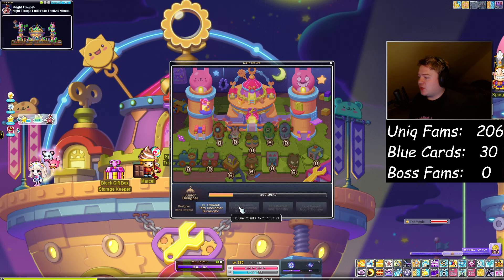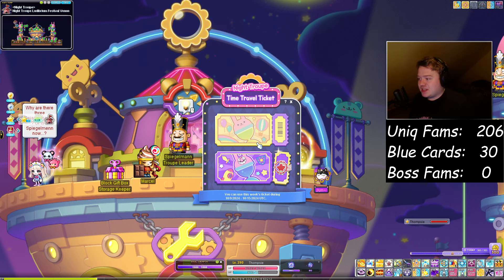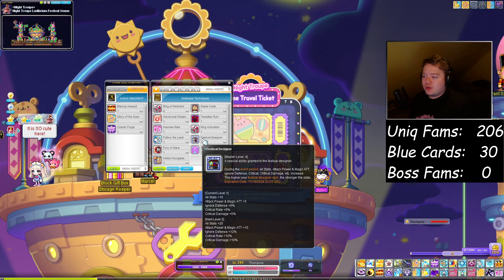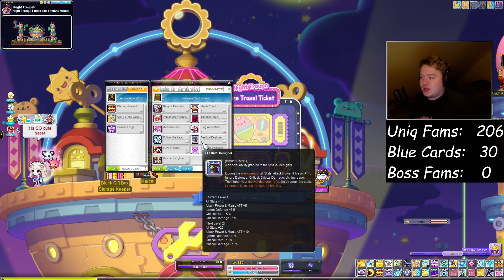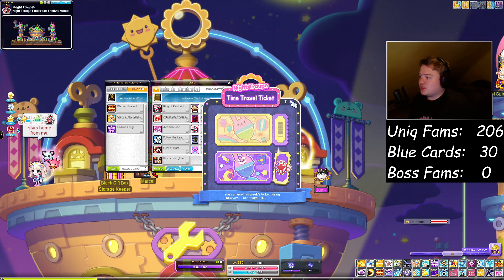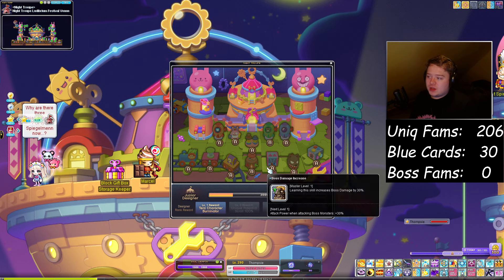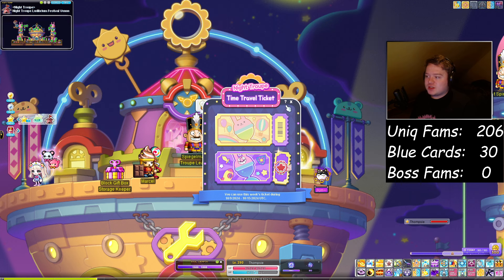This EXP will scale based on what event rank we are. Basically every time we level up our rank, the potency of this event skill will increase, and also your festival designer buff will increase as well. So every week you'll get five additional crit damage, five crit rate, and your ticket will get stronger. So make sure to cap every day. In regards to what we can do this week, it is essentially just cap your daily coins and do your time travel proc. Do your tickets and that's it.